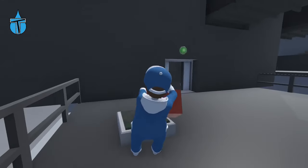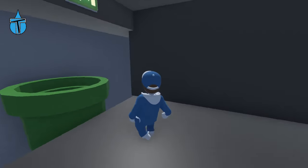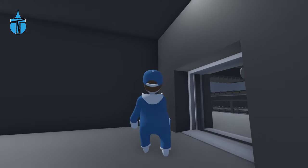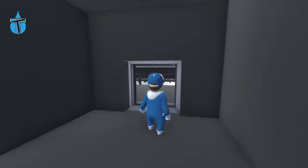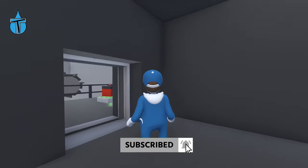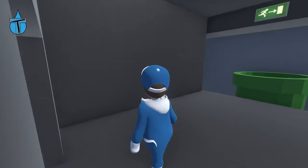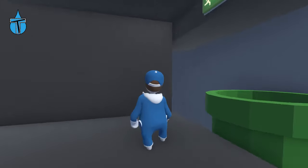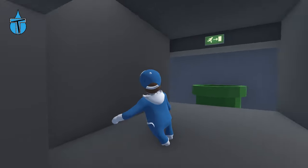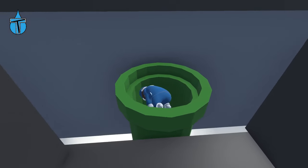That's the exit sign, so I'd assume this is the end of the level. It's quite a short level but it looked really good and was quite challenging — it made you think about what you needed to do. Hopefully the creator will make a longer version. If you want to try it out, it's called 'Fun Factory: Explore the Factory of Fun' on the Steam Workshop — go subscribe to it and give it a go. I hope you enjoyed this video! Don't forget to drop that like, subscribe, and hit the notification bell. Join my Discord server — the link is down in the description. Peace out!